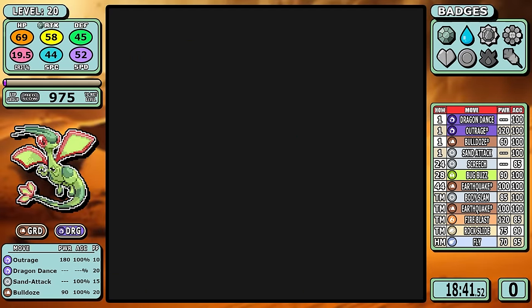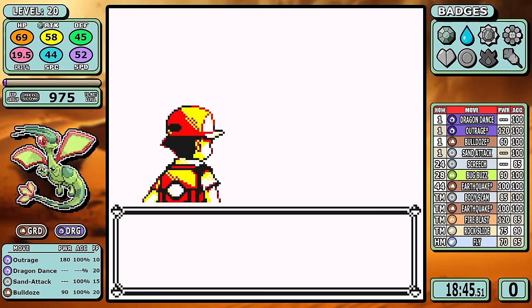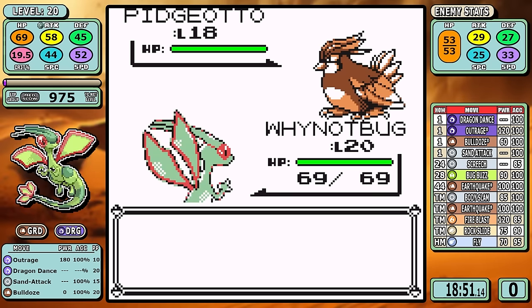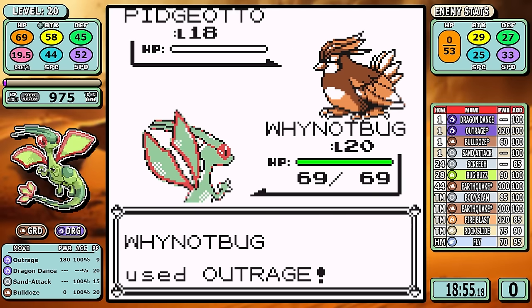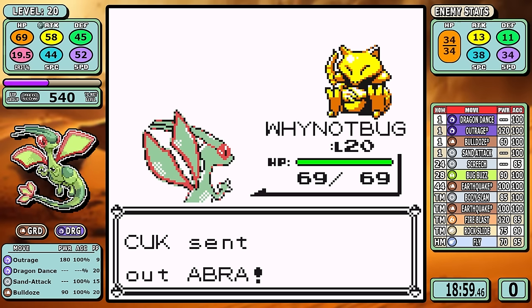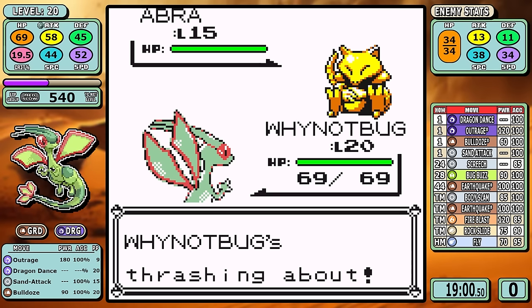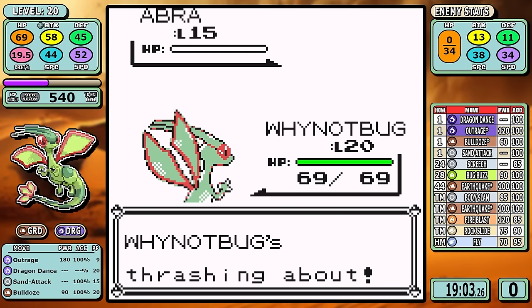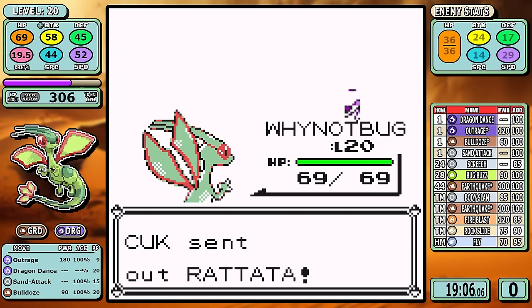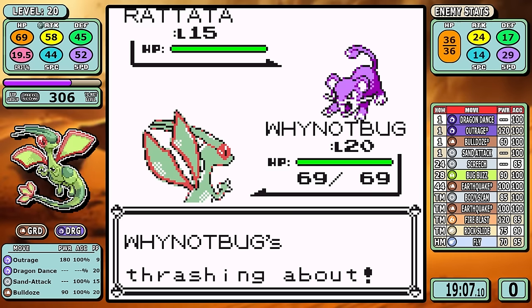The best thing level 20 does is make Outrage a guaranteed one-shot on the usually troublesome Pidgeotto, so Flygon cruises through this fight. However, this is a situation where it could get a little risky. Remember, Thrash's effect lasts three or four turns — if it only lasted three, maybe I get confused on the Squirtle, maybe I hurt myself twice, maybe I get a Bubble crit. That could waste a lot of time in the best case, or threaten a reset as fights get tougher. But we do pick up this win.